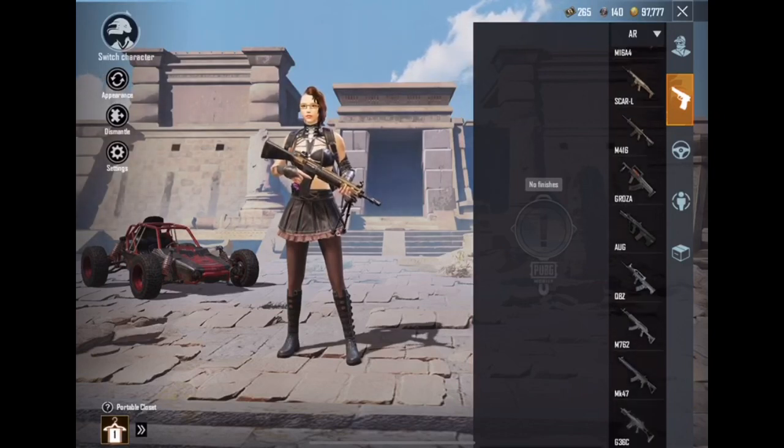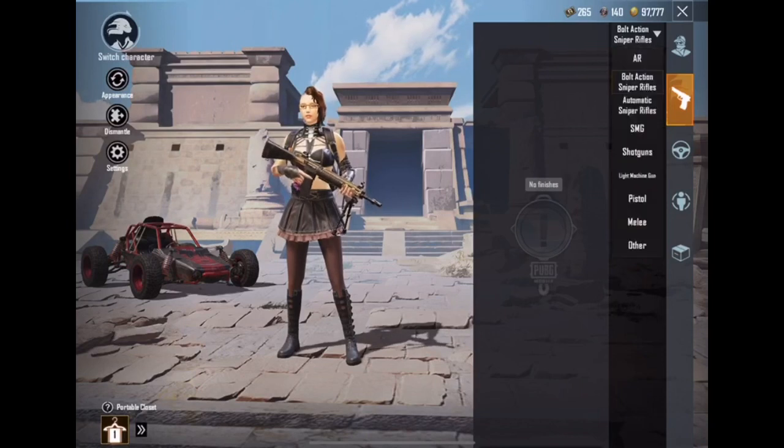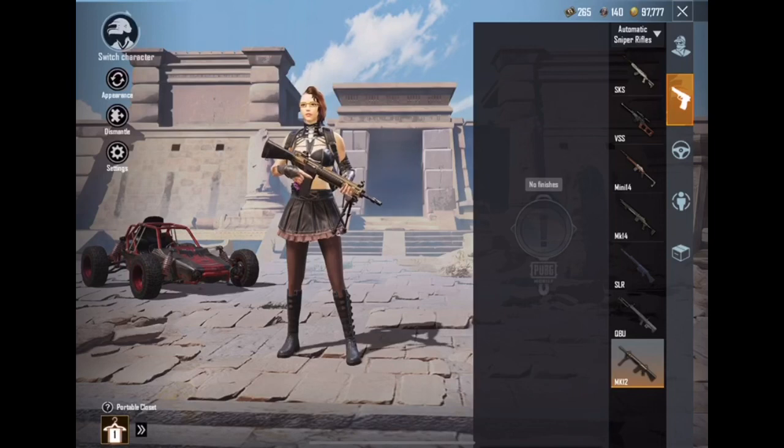Obviously not identically, but they are in the same category, so you don't necessarily need two of the same gun type unless you want it. Then you go to the bolt-action sniper: the KR 98k, the M24, AWM, and WIN94. The WIN94 is probably the one you find most often, or maybe the KR98k. I think the WIN94 is the one I see a lot in the desert map.